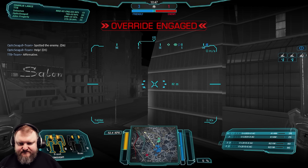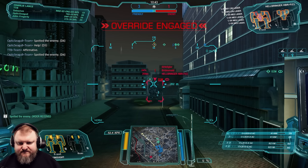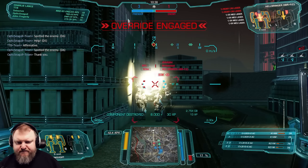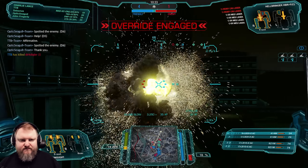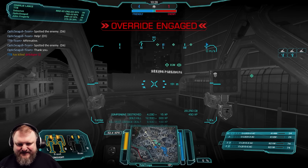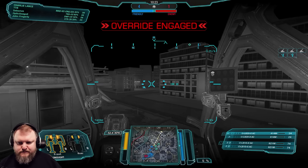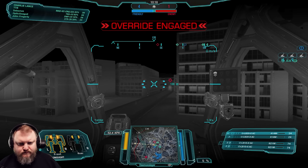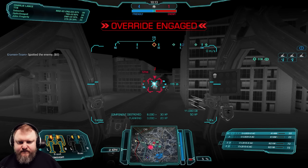Let's go around here and say hello to a little Hellbringer friend right there. Boom! Boom! That was the CT actually — hit in the cockpit. Assault on the other side of these buildings. There's nobody here anymore. That Shadowhawk is weak — double P.